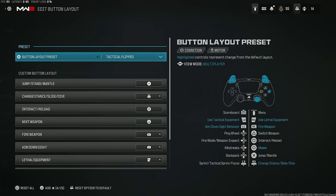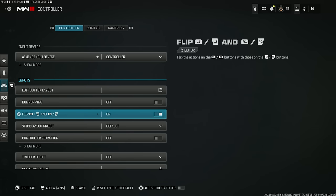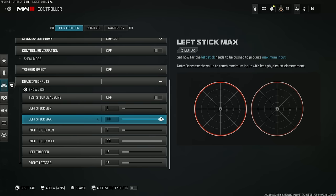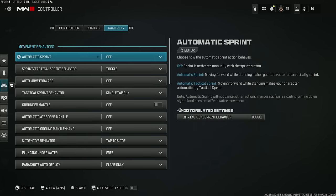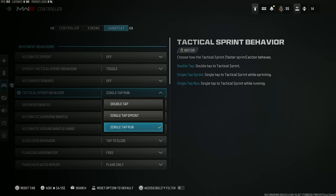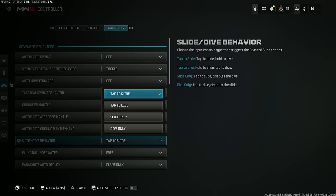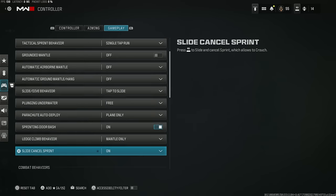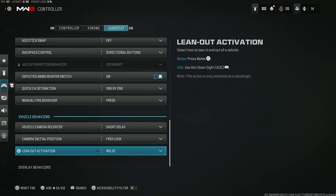I still play on tactical flipped as my button layout, so I can slide, dive, and go prone with R3, keeping my thumb on the analog stick at all times which improves my aim. I have my L1/L2 and R1/R2 flipped as well. Dead zone input is currently at 5 on the low end of both sticks and 99 on the max. I play with auto-tac sprint off — I actually have single-tap run enabled, which is basically the same idea but still allows you to slow walk, which auto-tac sprint doesn't allow. Because slide cancel is back, I've got tap to slide on there rather than tap to dive, so I can slide cancel much easier.